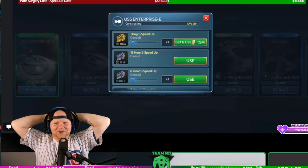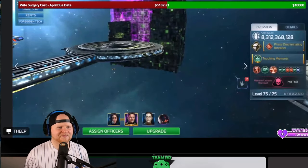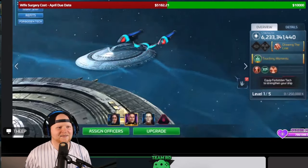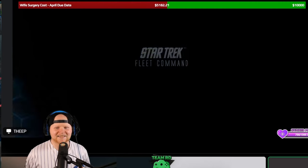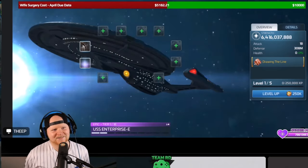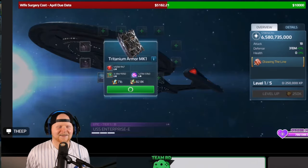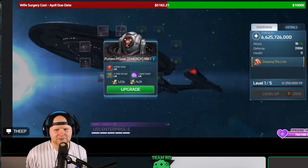That's how you know it's a premium area of the game — even the buttons are gold. Okay, 18 tiers. It's so beautiful. Look at all those parts. So Beck, since you're in the chat, this is something that we need: a 'build all components' button. Absolutely, we definitely need a 'build all components' button.